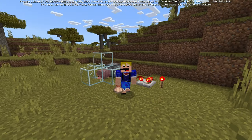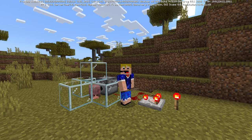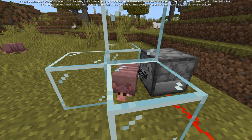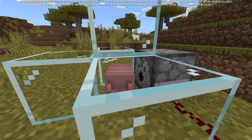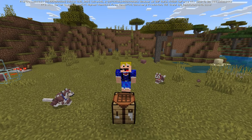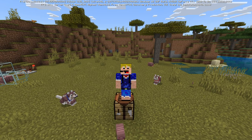You can also use a dispenser to brush off the scutes of an armadillo. If you set up a dispenser with a brush inside, you can brush the armadillo periodically. However, this takes away a lot of durability from the brush — you can only do it five times before the brush is completely gone.